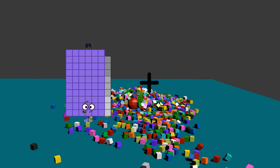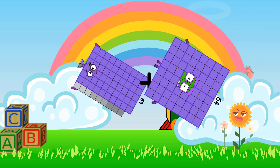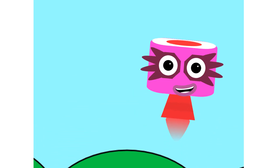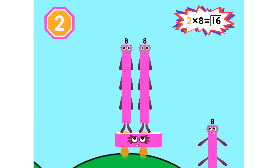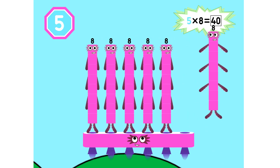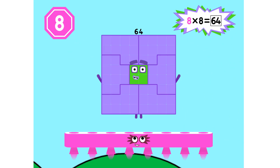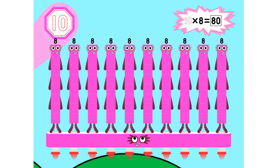69 plus 64 equals 133. Super 8s assemble! 1 eight is 8, 2 eights are 16, 3 eights are 24. We will heed the call. 4 eights are 32, 5 eights are 40, 6 eights are 48. We'll catch you when you fall. 7 eights are 56, 8 eights are 64, 9 eights are 72. Here's the biggest of them all — the Super 8 who has it all. 10 eights are 80.